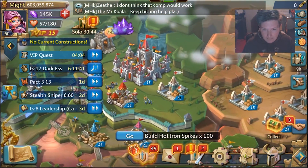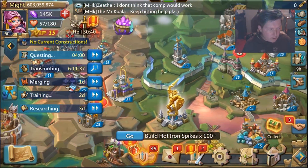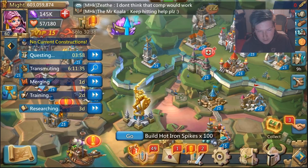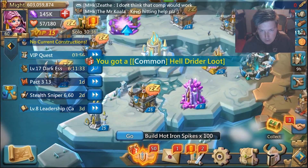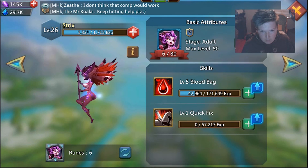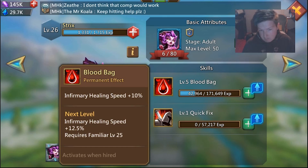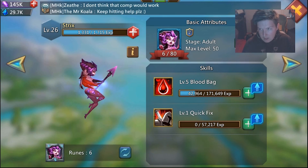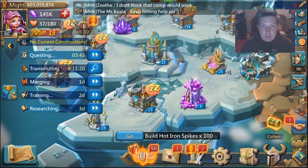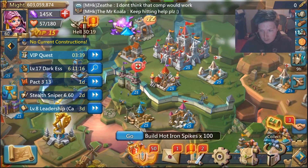It's also incredibly important that you have a higher infirmary healing speed. Strix is a pack 2 familiar, and there's also Blood Bag, which I'm currently upgrading. Those are things I'd definitely recommend focusing on as a rally trap if you're building up your account.